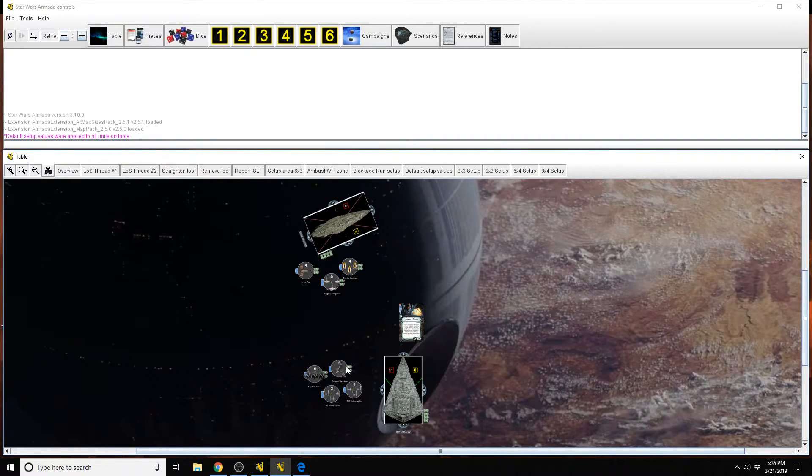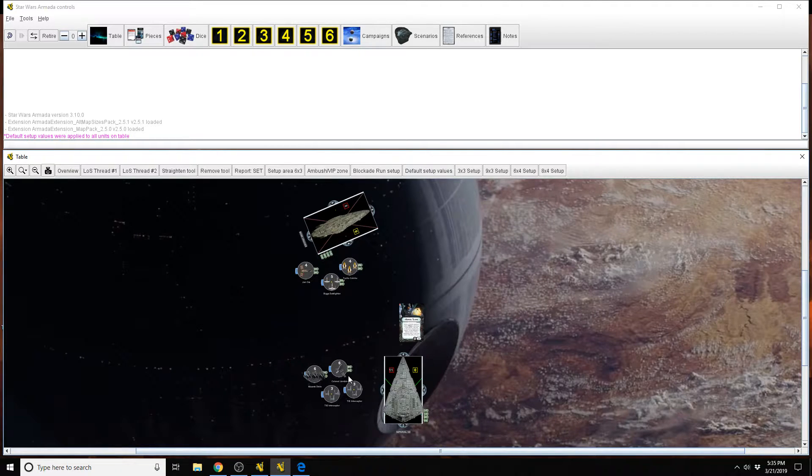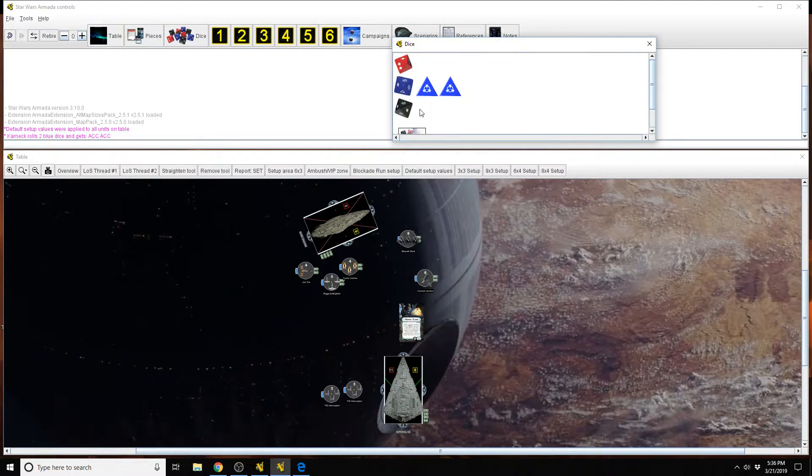These squadrons are great because not only when they attack squadrons do they have a chance to spend defense tokens on enemy fighters they attack, but also on ships. There's definitely been an occasion where I've used the combo of Maarek Stele and Jendon to do two attacks on the enemy ship and completely strip its brace off in those two attacks. Because remember, Maarek Stele rolls two blues when attacking. In this situation, this is perfect — with Maarek Stele's ability you can set that to one damage, and you can spend that accuracy.